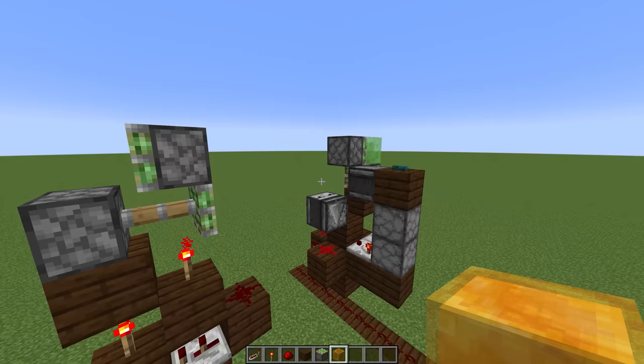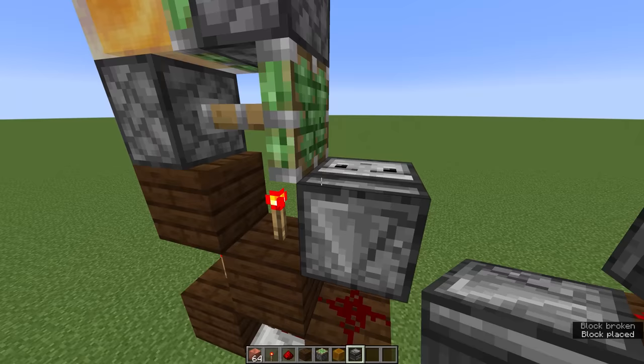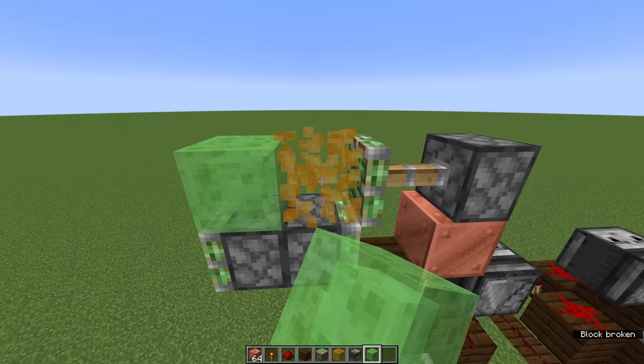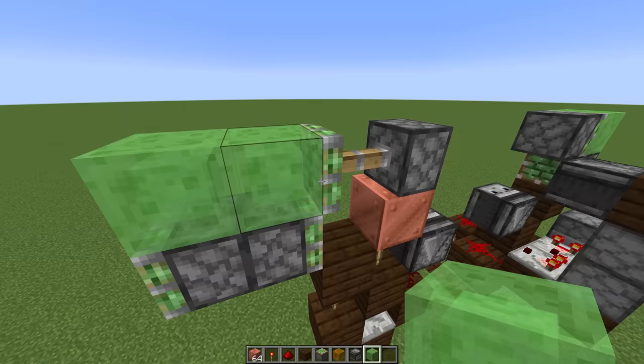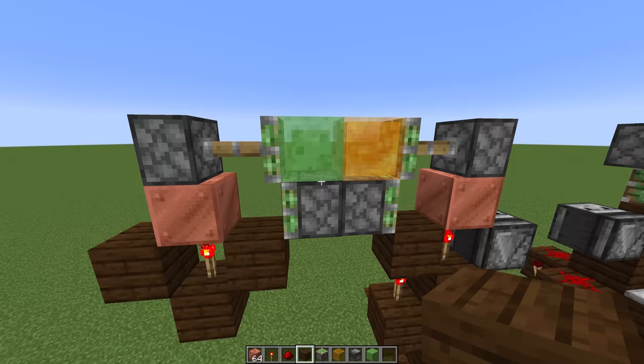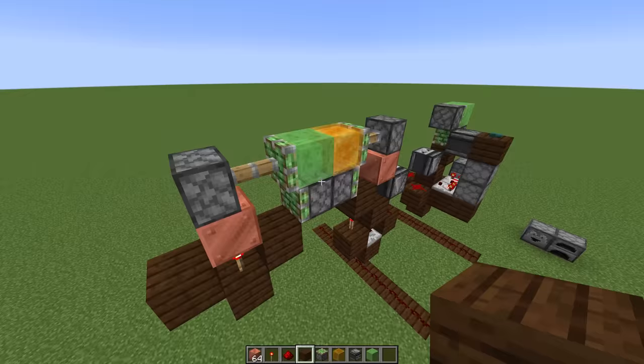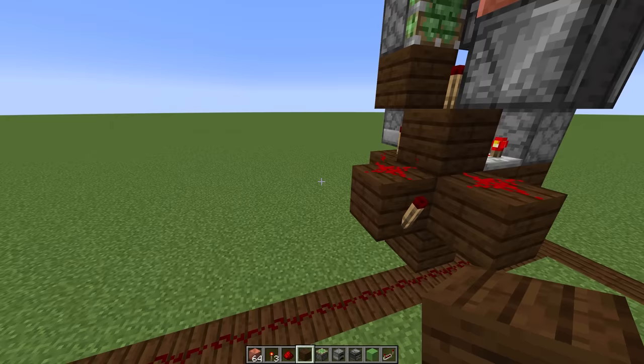On the opposite side, above the second redstone line, we're going to build an identical circuit mirrored on the opposite side, using a honey block instead of a slime block. The reason is that we're building each circuit back to back — when this circuit contracts, it pushes a honey block out to meet another circuit being pushed by a slime block. Slime blocks and honey blocks do not attach to each other, preventing the pistons from accidentally pulling both blocks. The width of the circuit also maintains the four block spacing throughout the width of the room as well as the length.